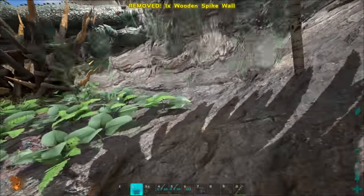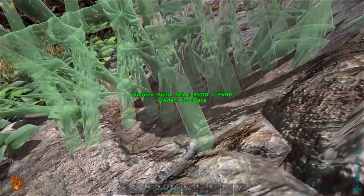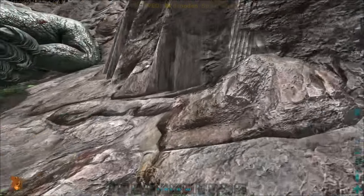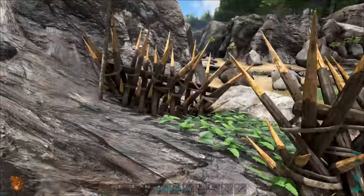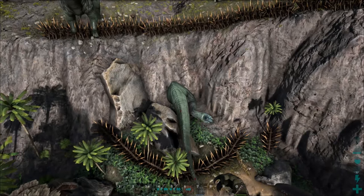Then we do the other spike wall in a semicircle around the giga on the ground. You'll need to leave an entrance to get in and feed the giga, so move one of the spike walls away from the rest. Make sure you give yourself enough room, otherwise you'll keep touching spikes and harming yourself. This is what the finished spike wall looks like from above.